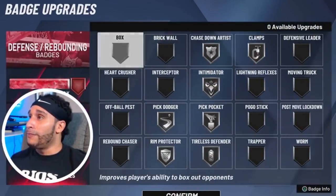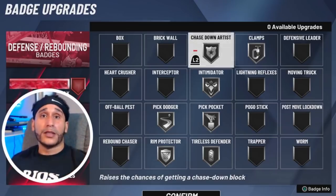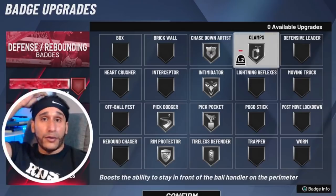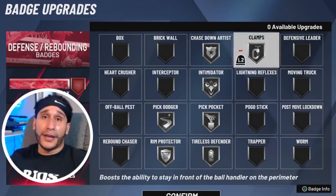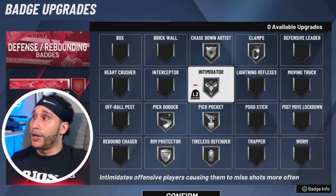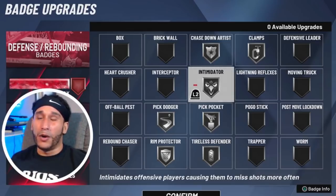Let's move on to defense and rebounding. Look at this spread — something you guys may want to consider even on a daily basis. Normally Chase Down would be on bronze, but we're going with Chase Down on silver today. Clamps — I'd normally have it at the highest level, but today it's on silver; come check out my defense and see if silver badges could be the move. Intimidator on silver — after patch 10, shooting got a huge buff and people are hitting highly contested shots. I'm wondering if my silver Intimidator is contributing to that and may need to increase it.